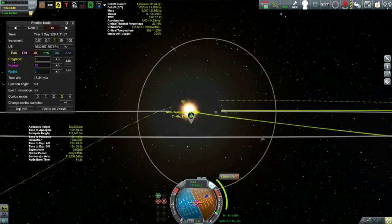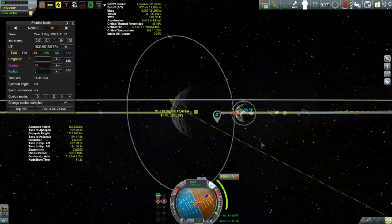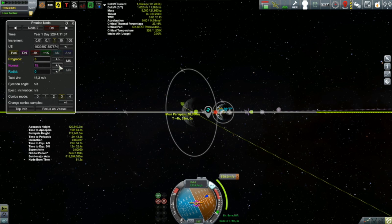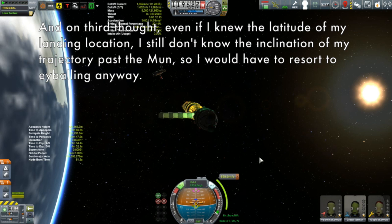I could do the inclination change inside the moon's sphere of influence, but doing it out here in the middle of nowhere is most certainly the cheaper way. I'm just doing this by eyeball, and I'm realizing right now — I wish I'd known at the time — I could have used the Waypoint Manager mod to give me the longitude and latitude of that waypoint. Specifically the latitude gives you the inclination you need: if you're 20 degrees below the equator, you need at least 20 degrees of inclination in your orbit to land there.